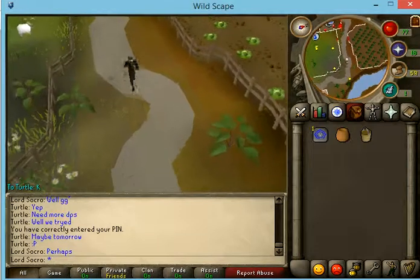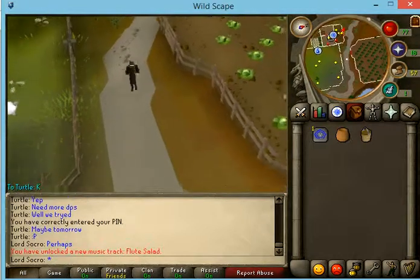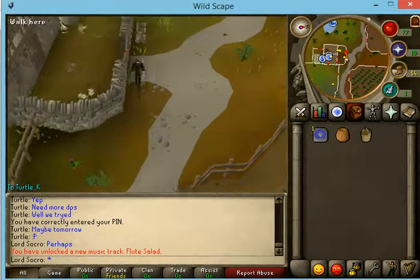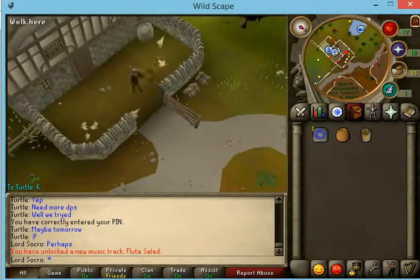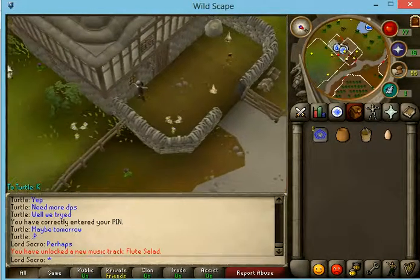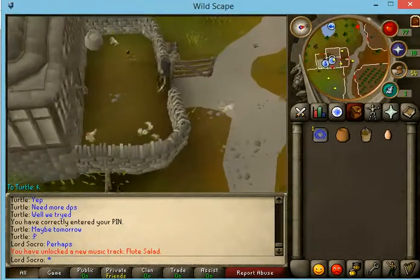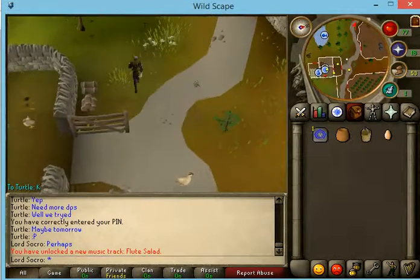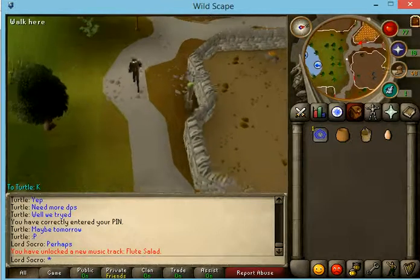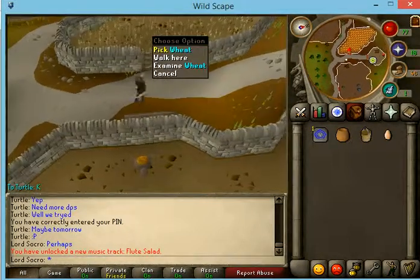Now the bucket of milk is going to be different — you're going to have to head east for that. First you want to get an egg from here, and then you want to head west of here, and after heading west you're going to want to go ahead and pick some wheat.